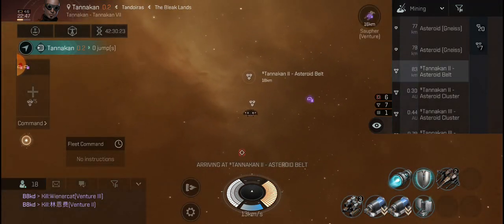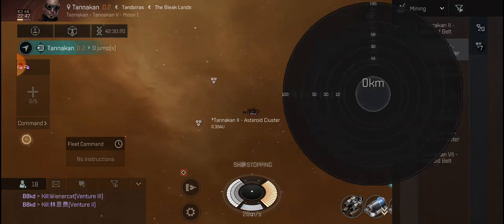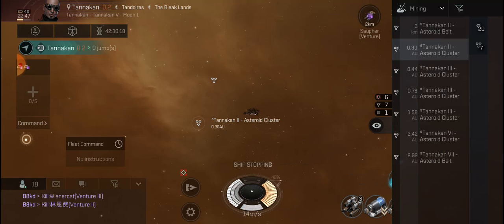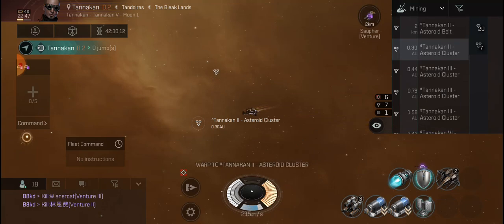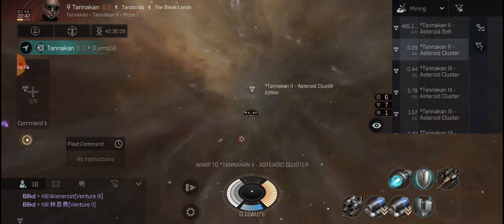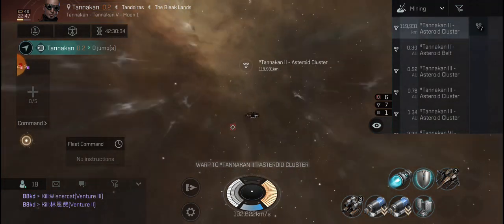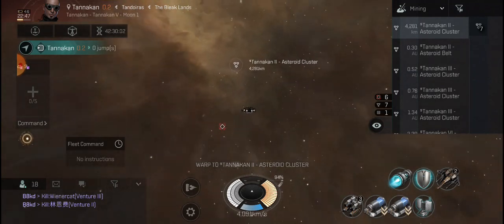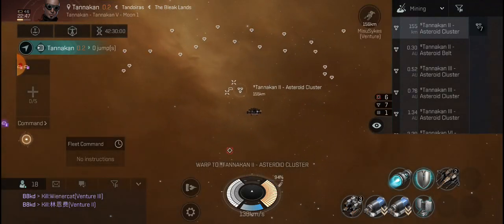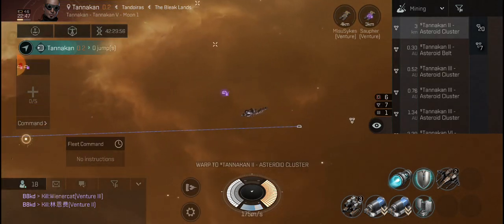Nobody here but you — 0.30. Okay, 0.30. Go. God these warps are slow. That's why we're so vulnerable — we have so much money on these rigs.